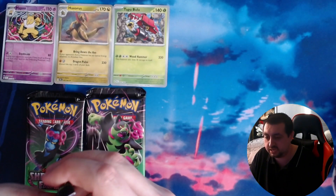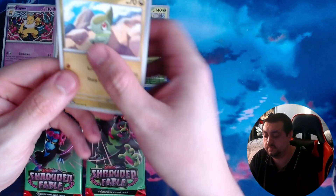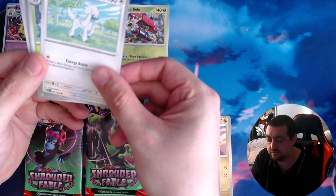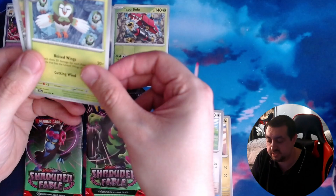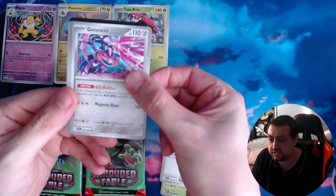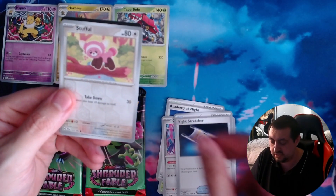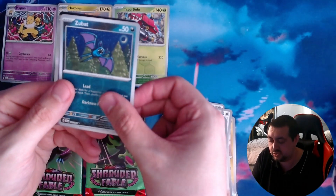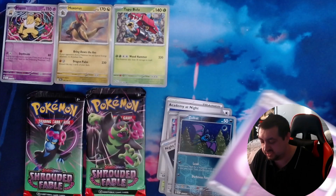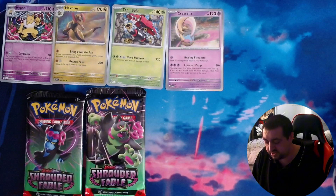Going for another pack — another Axew, an Easel, a Pecorant, a Dartrix, Academy at Night, another Genesect, a Night Stretcher, a Shuffle, a Zoobot, a Chrysalia, and an energy. Not really a great pack, but like I say we're not really here to worry too much about what we get — this is just all nostalgia.